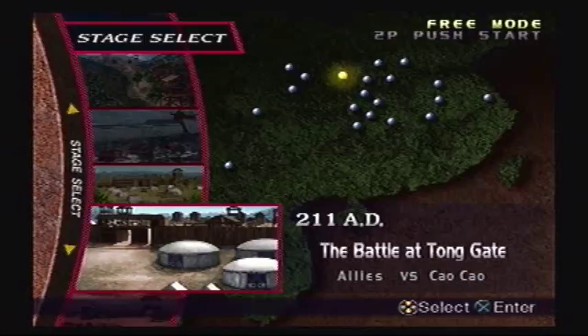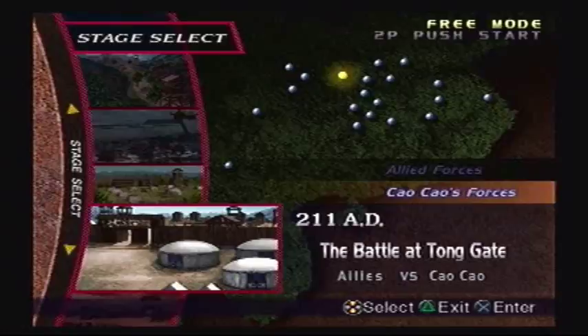This one's for Shuzhu Away. To get his weapon, you go to the Battle of Tong Gate, play under SaoSao's forces, and play as Shuzhu.